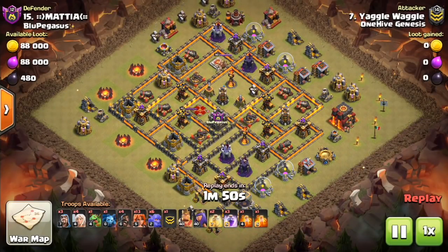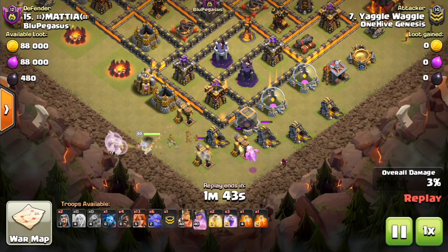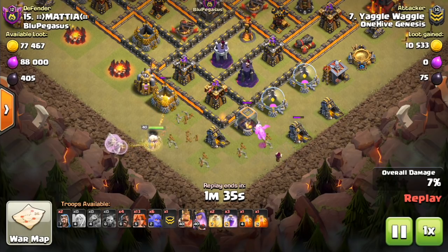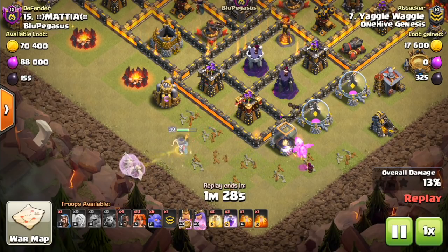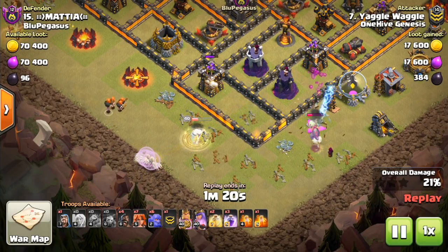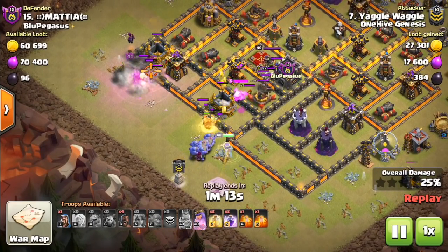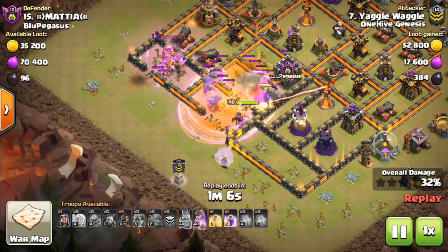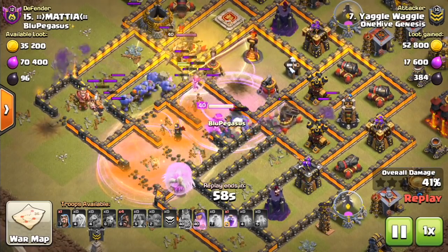Here we go with the attack. Drops down the Queen — it's a free Tesla as well, that's good value, and of course the funnel for the Queen. You just want to start your Queen basically where you're not going to have to use many spells. You can use a Rage, and oftentimes people will Rage up their Queen, but preferably you won't need to — pick off a few defenses, then have her meet up with everything else. You want the Healers to switch on to the Valks and Bowlers ideally. She gets a little bit low but she'll be all right. The King took out those buildings, used the Ability. He split up from most of the Valks, but that's fine — he'll actually create a better funnel being separate. Then they get pulled in by the Queen and CC troops. The Queen can take out that Inferno, and the Valks are just going to continue to work.